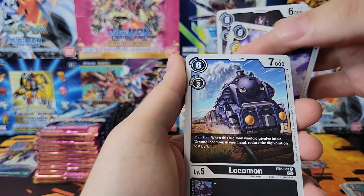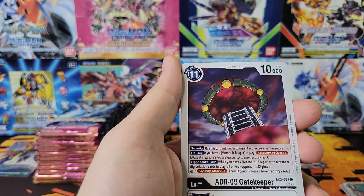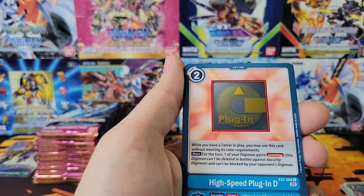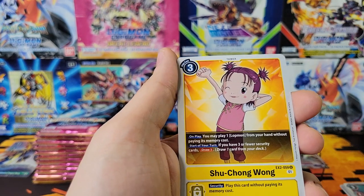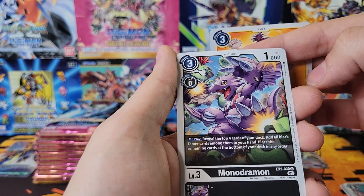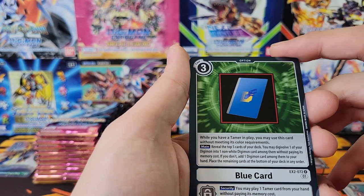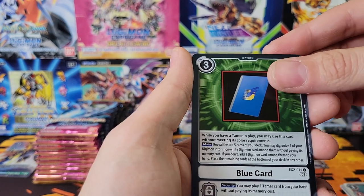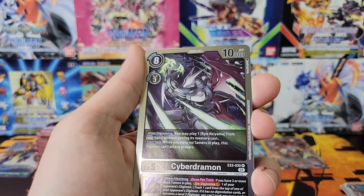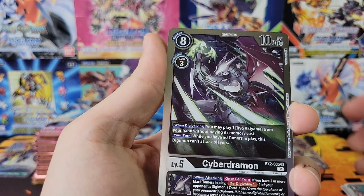Kyidramon, Gatekeeper, Pendulum Feet. Uncommon Shu Chong and Monodramon. First rare Blue Card and then a rare Cyberdramon - really cool looking. It doesn't have eyes. That's interesting.